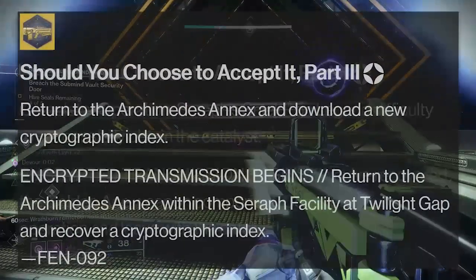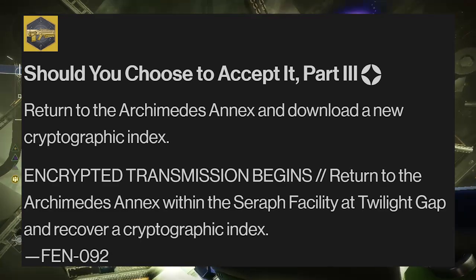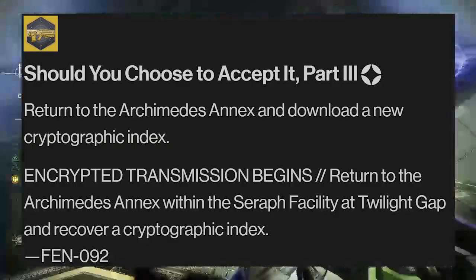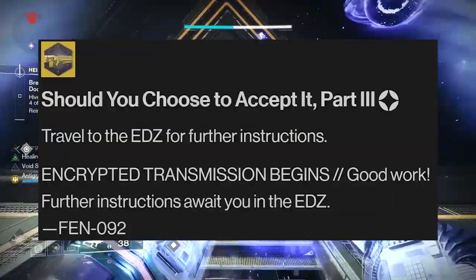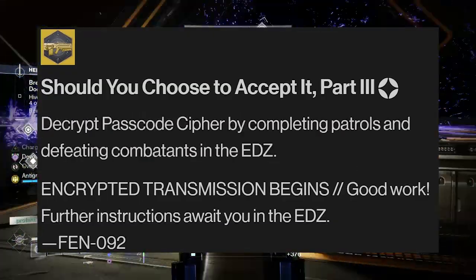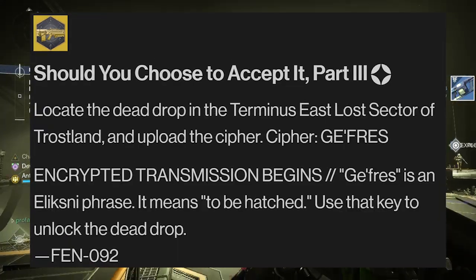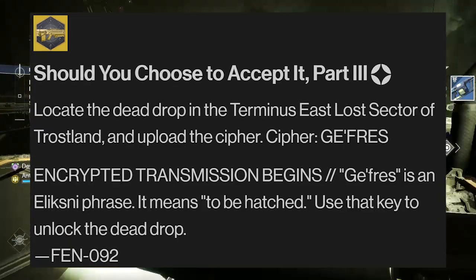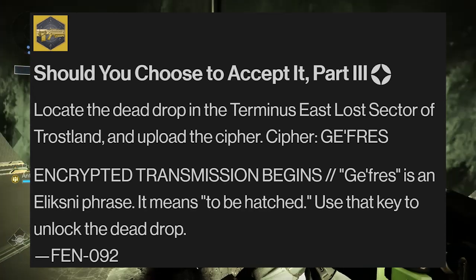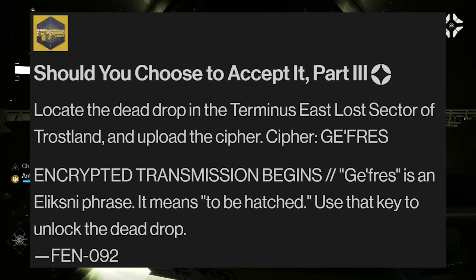The third exotic catalyst mission will send you back into another annex within the Twilight Gap through a Heist Battleground at the Seraph facility. After which, you'll need to head to the EDZ, where you'll most likely speak with Devrim Kay, who'll have you defeat enemies and complete patrols before sending you to the Terminist East Lost Sector within the Trostlands, where you'll upload another cipher.